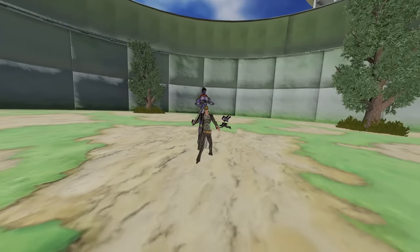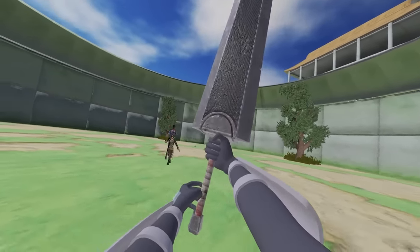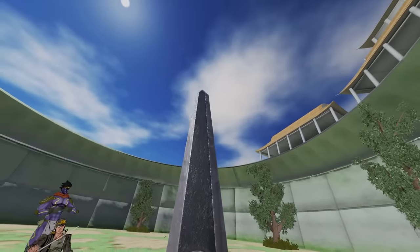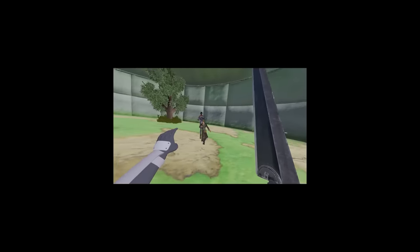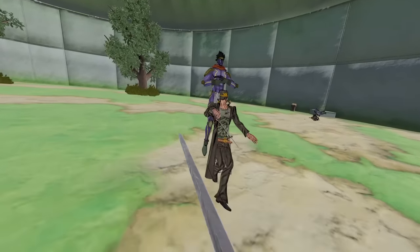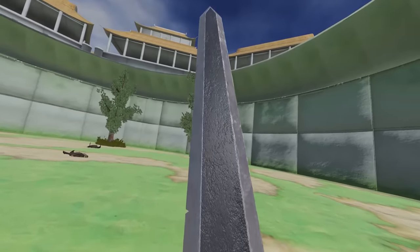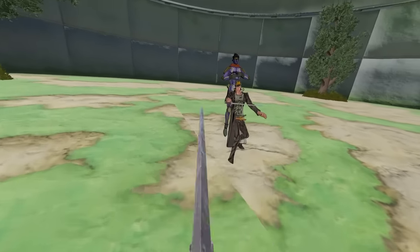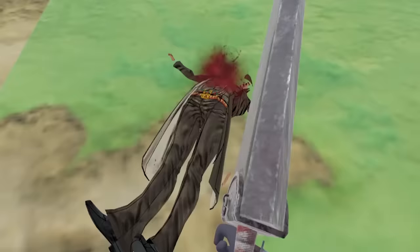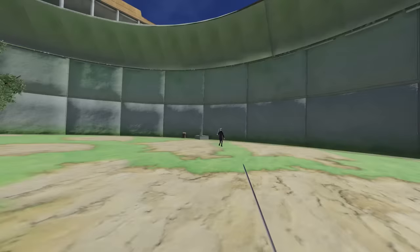I want to show you guys a new sword I just got — look at this bad boy, look at how big it is! My hand's not even connected to it, it's so big. This is Guts's sword — you know, the greatest MC of all time. We can all agree with that, right? Look at the speed, Jotaro — you can't stop me! Oh my god, this thing's OP! What if I dual-hand it? Dual hand! Oh my god, look at his face!